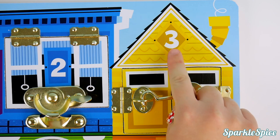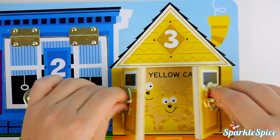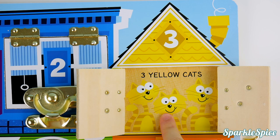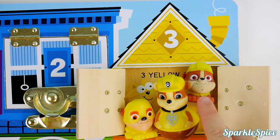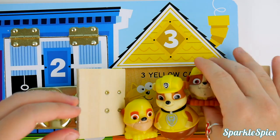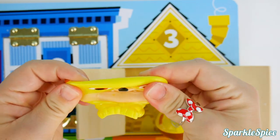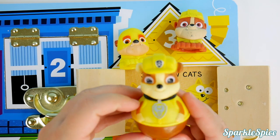Now it's time to look inside the yellow house with the number three. It's three yellow cats — one, two, three! And here's three more yellow surprises: three Rubbles. We have one Rubble mashem and a super pup Rubble, and now a weevils Rubble.